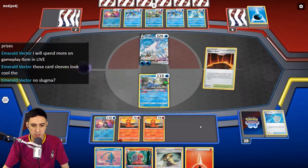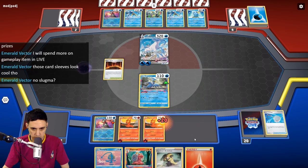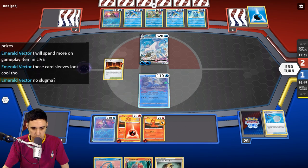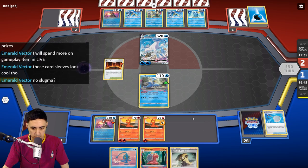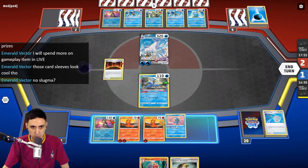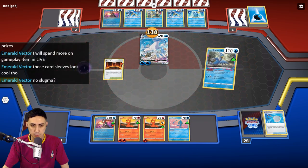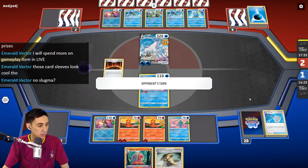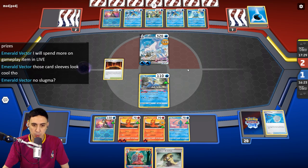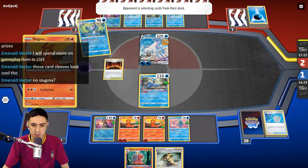We can go Ordinary Rod and grab those two, and we'll leave the Fire Energies in there. How many Serenas have we been through? I think discarding the Serena here is fine. I really want a Scoop Up Net — we need to prevent this KO from occurring. If I bench this, is that game losing? I don't think so. This is a pretty tense game. We're on course to win, I think.